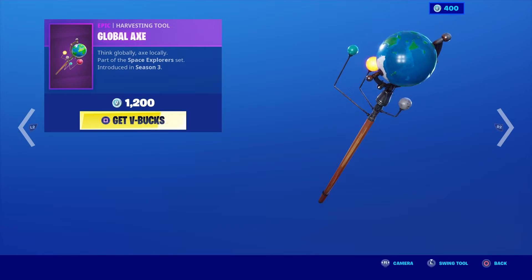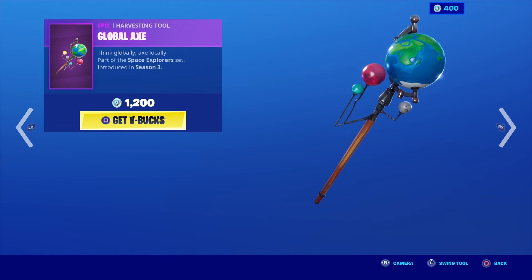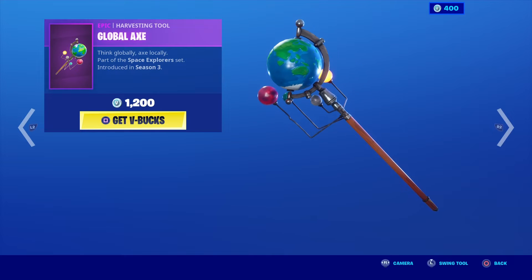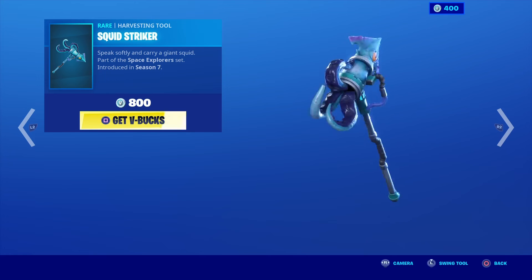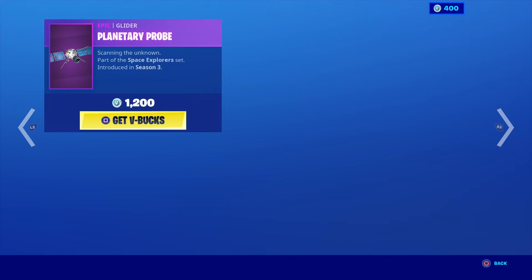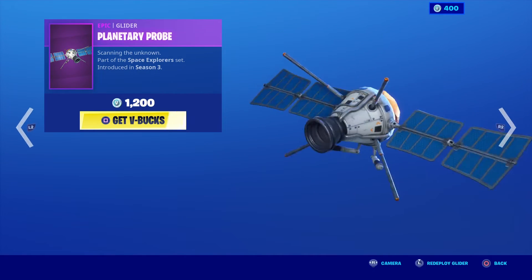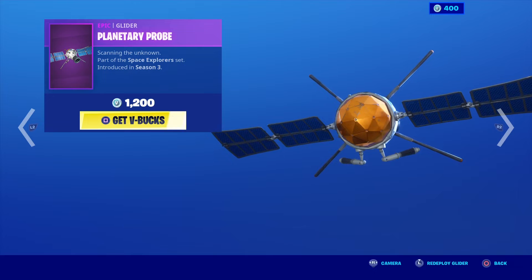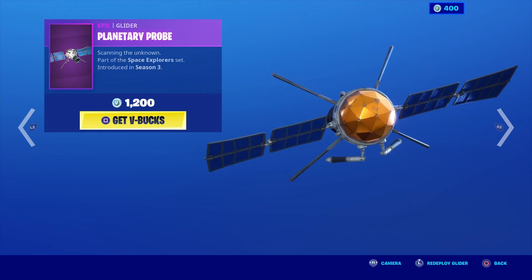Think globally, act locally, part of the Space Explorer set, introduced in Season 3. Next up we have the Squid Striker Harvesting Tool, introduced in Season 7. Speak softly and carry a giant squid. And onto the Glider, Planetary Probe, Scanning the Unknown, part of the Space Explorer set, also introduced in Season 3.